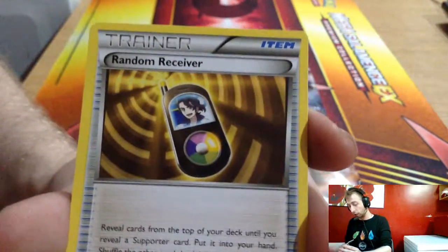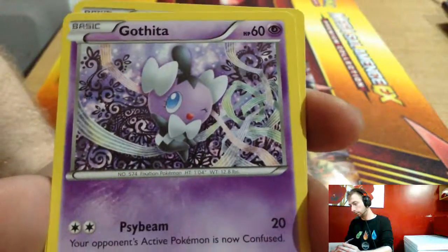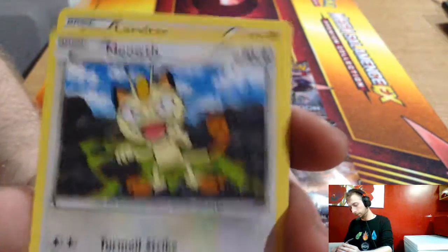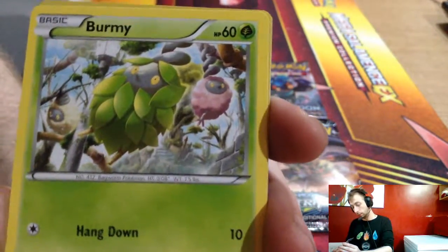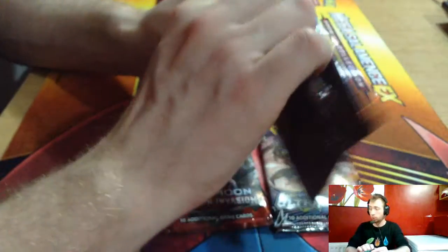From the Fates Collide pack: Kangaskhan, Random Receiver, Madam X/Gothitelle, Fennekin, Meowth, Litleo, Buneary, Cinccino reverse, and Tyranitar. Nice pack — a nice box.